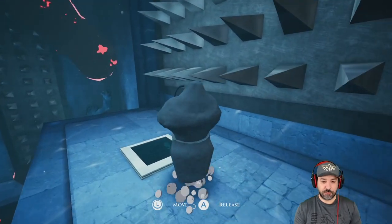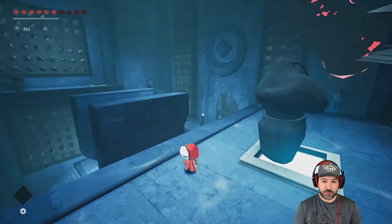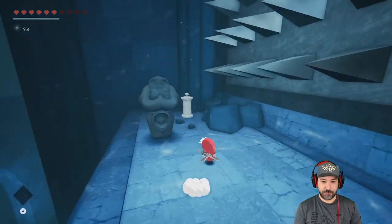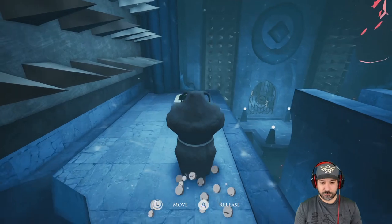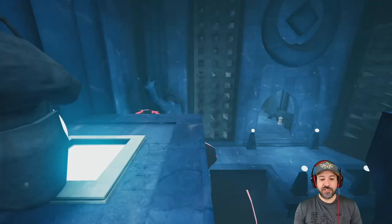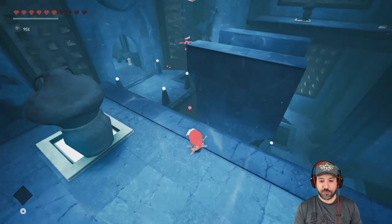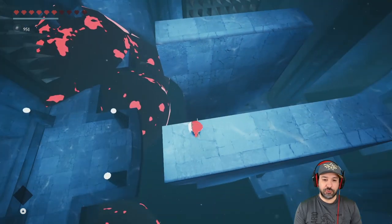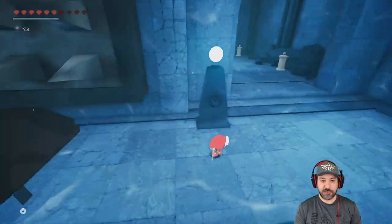Looks like we're going to possess this guy and move him over to the tile, then go over to the other one and do the same thing. As you can see, the temples really remind me of Zelda temples — the only difference is they seem way more focused on platforming than combat. Also, you can take fall damage in this game, so make sure not to drop from too high a height or you'll take damage for nothing.